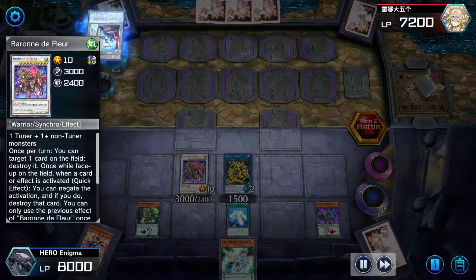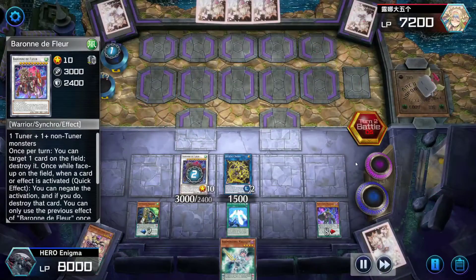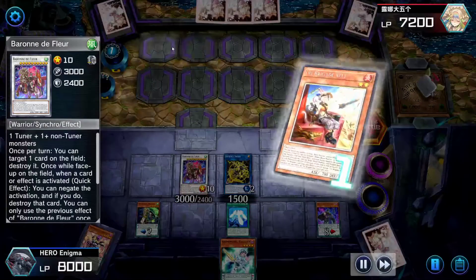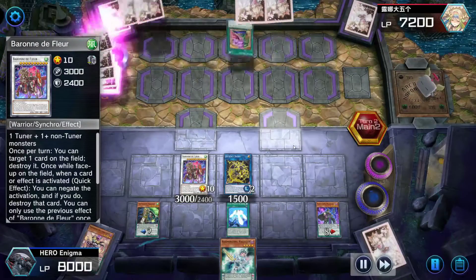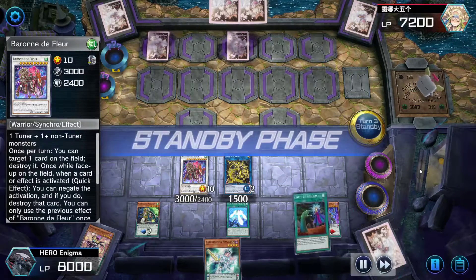He tries to negate, to attack, to activate effects — negation. He can't special summon from the extra deck and he can't even search. He set two cards but basically didn't have a turn.